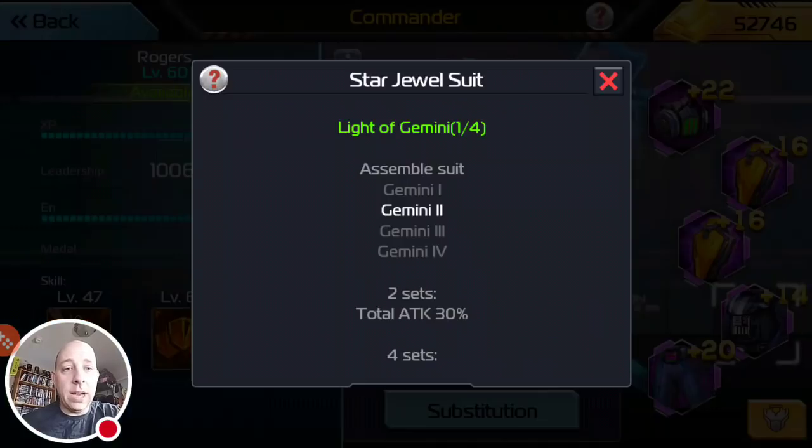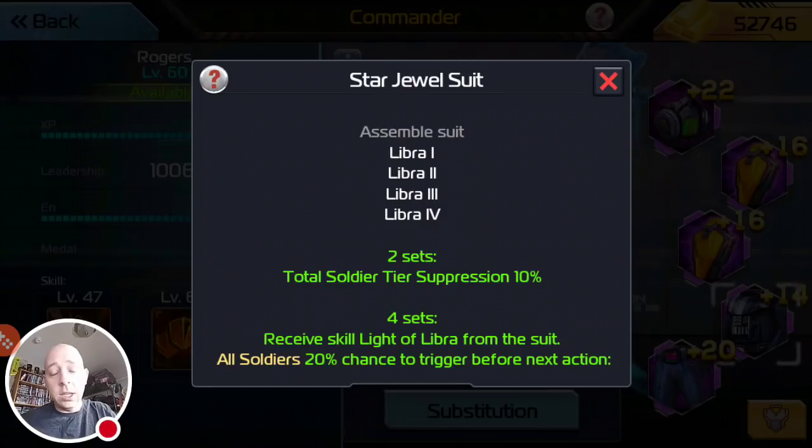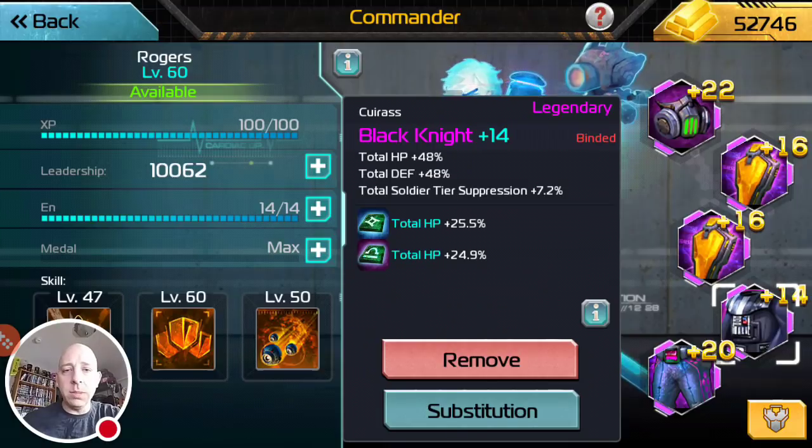And if you have two-piece Libra gems, you get another 10%. So you get it from the hall, the chess piece, and the two-piece gems. If you don't have the hall, which most people don't, you can wear the two-piece gems and the chess piece — this gives you 17% total.